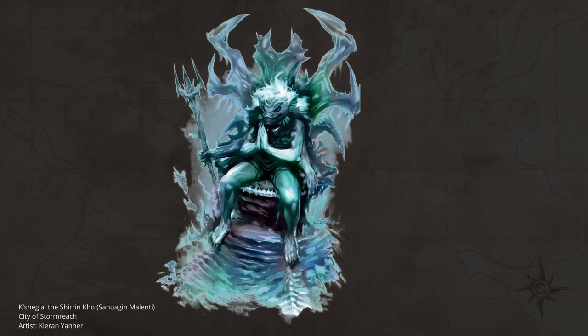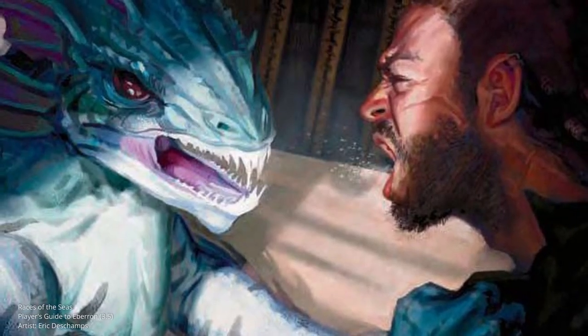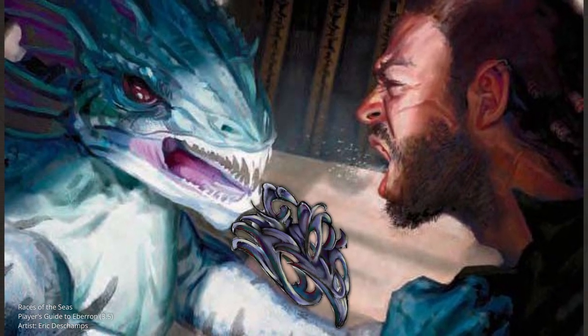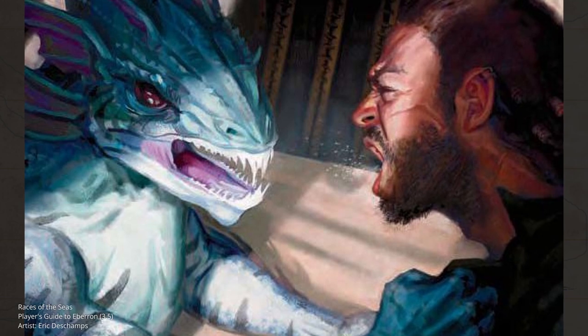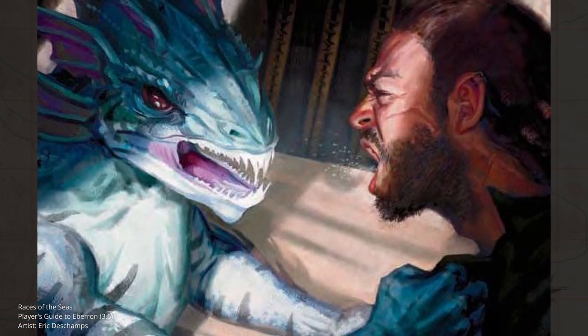As for their mind control thralls and servitors mutated into Scum, most of them are originally aquatic humanoids like Sahuagin and Kuo-Toa — basically any creature that regularly serves as a general servitor to the Aboleths. But humans and other coastal-living humanoids are often drawn into Cults of the Dragon Below dedicated to worshipping Aboleths, and their elect may become Scum. We know that agents of Aboleths are active in cities on either side of the Thunder Sea, namely Sharn and Stormreach especially.